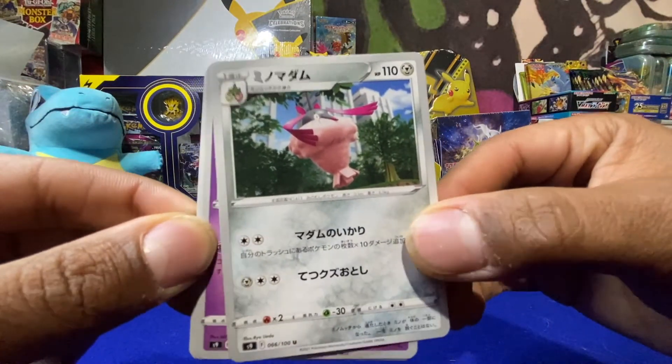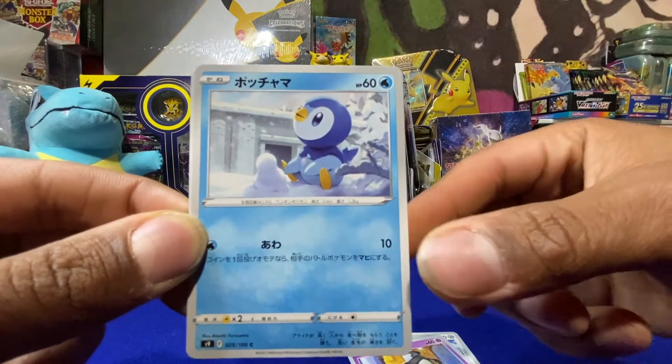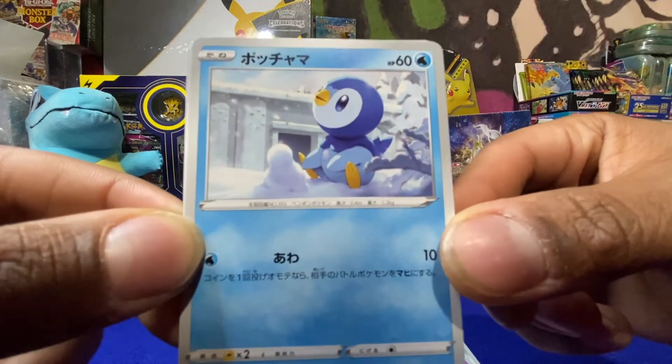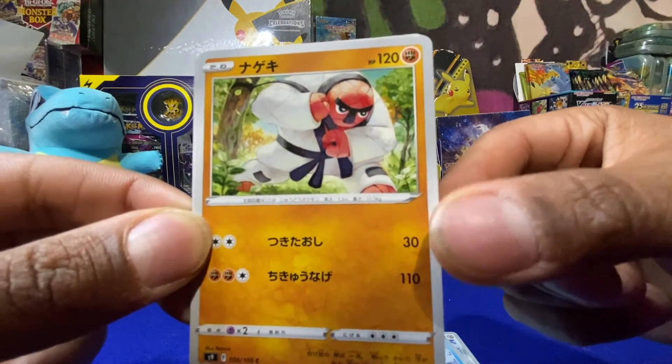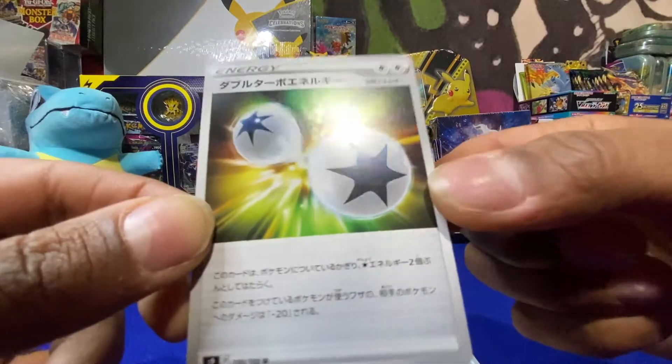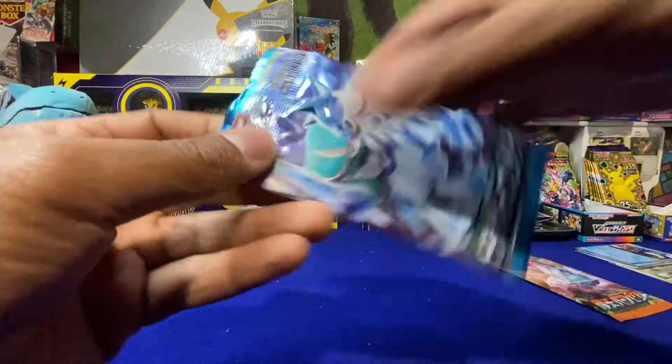We got Wormadam, Wormadam, Duskull looking confused, a cute little Piplup building a snowman, and we got a Double Energy. Let's see if this frosty horse is going to bring us luck.